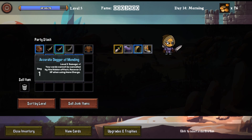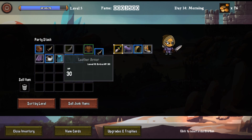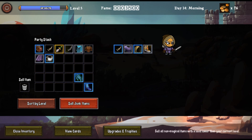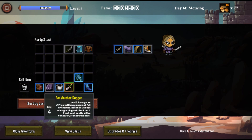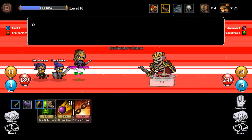Deckard of Mending — cards cannot be cancelled by the hidden effect. I like that one better. Some junk items to sell. Let's go after the level 10 skeletal champion now. We're going to skip the Medusa because Medusa is not empty.